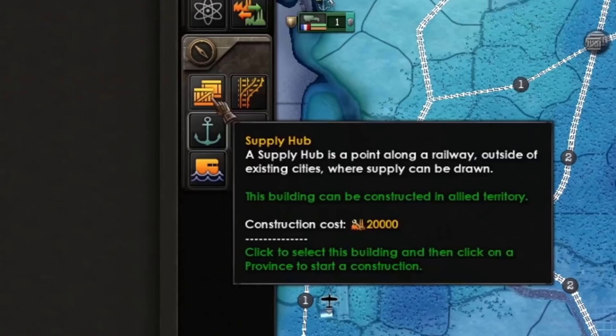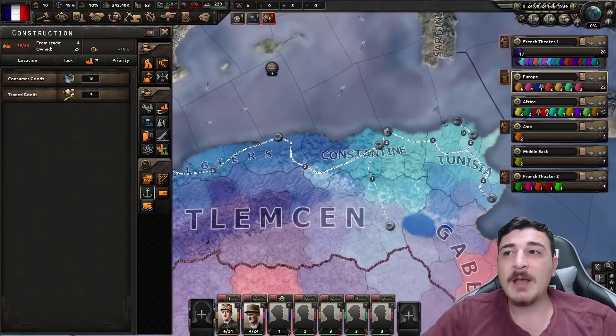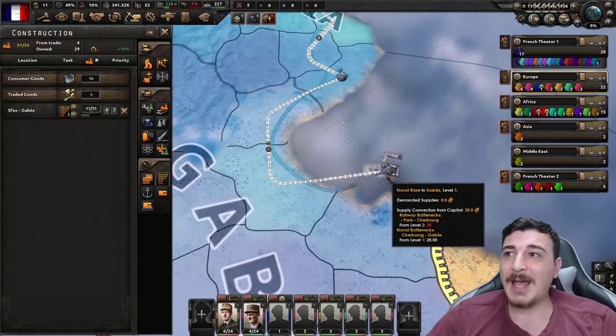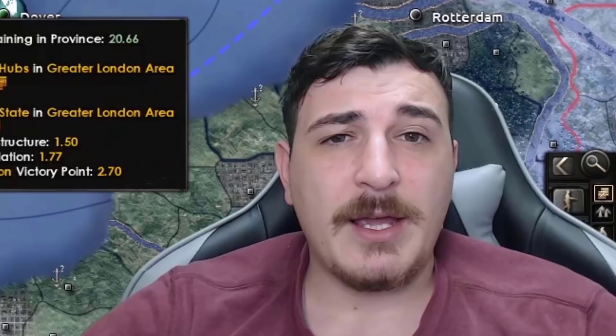Building supply hubs is extremely expensive at 20,000 production cost, so make sure you genuinely need one before building. An alternative is ports: a naval base costs only 3,000 production, behaves like a supply hub, but must be built on the coastline with a railway connection. For example, building one and connecting it to a supply hub instantly creates a level 1 supply hub. Railway upgrades to the naval base work the same way as regular supply hubs.